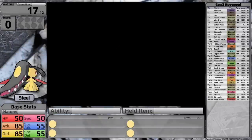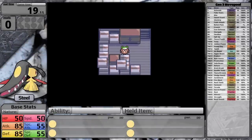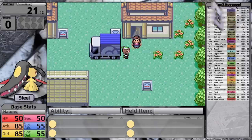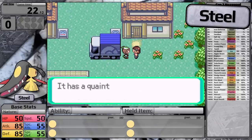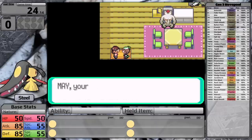Now if you didn't already know, in Generation 3, the stat that a move uses to calculate damage is based on that move's type. So for example, moves that have the Ghost, Normal, or Steel type are physical moves, whereas moves that are the Dark type are special. And for Mawile, this is a problem.